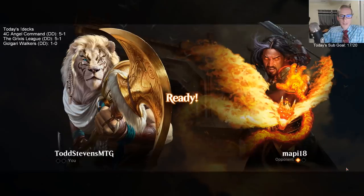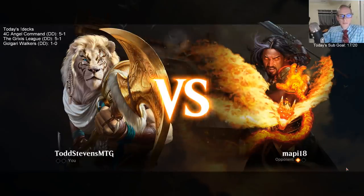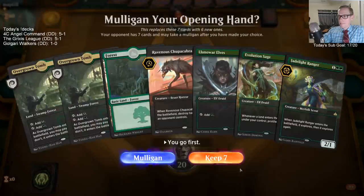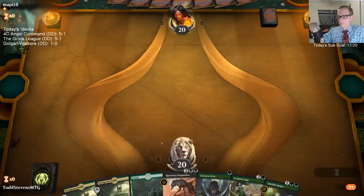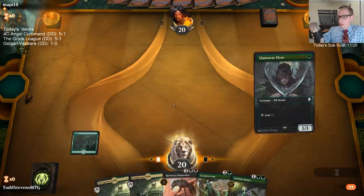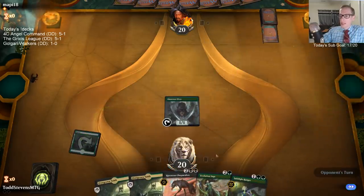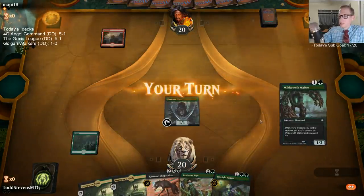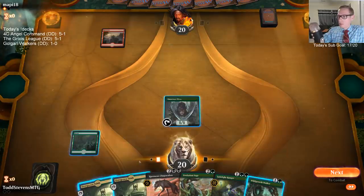What's up Contreras? Playing the one Elderspell there. It's hard to think of a Planeswalker and say it's not good with Evolution Sage — every Planeswalker is going to be good with Evolution Sage.